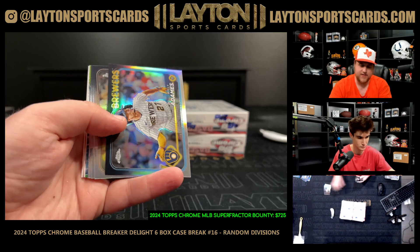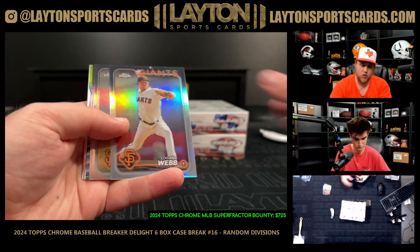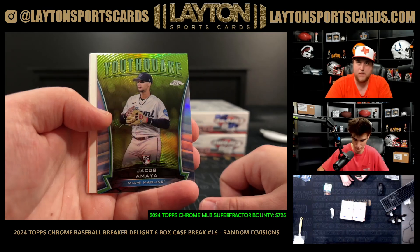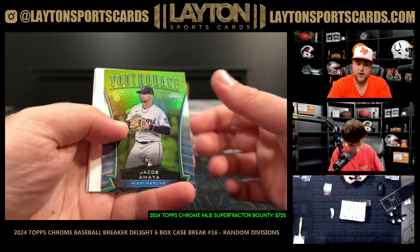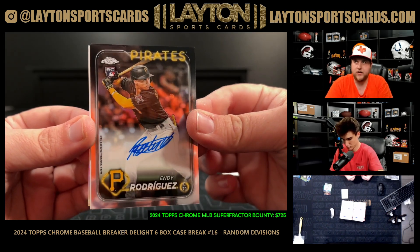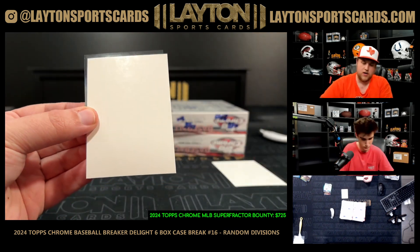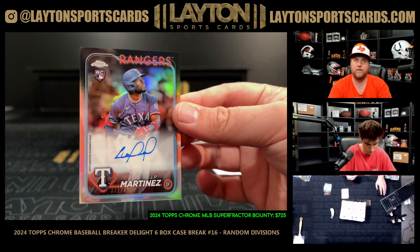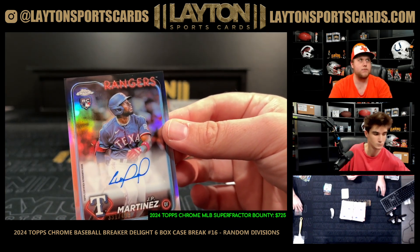Fractures of McNeil, Adamas, Ariaz, Webb, Robbie Ray, Yandy Diaz — a Youth Quake of Jacob Amaya, congrats on that one. For the NL East, a base rookie auto of ND Rodriguez going to the NL Central. And then for the AL West, JP Martinez refractor auto to 499.